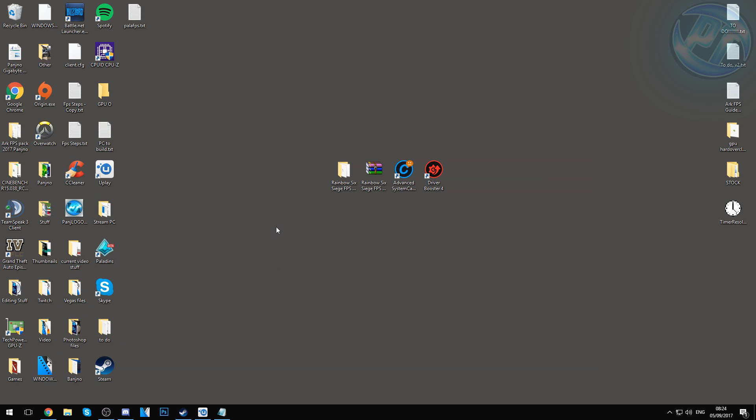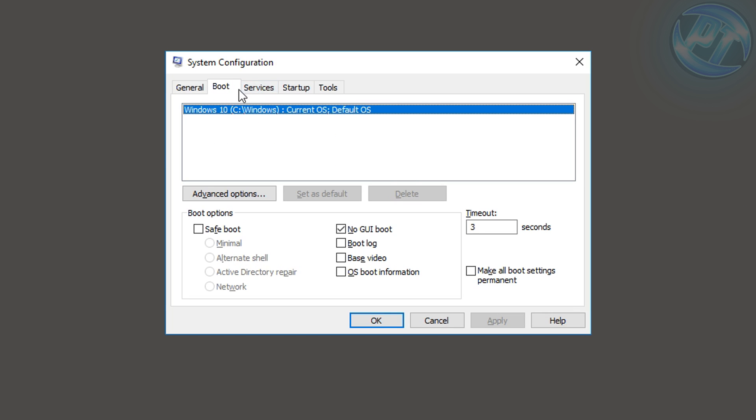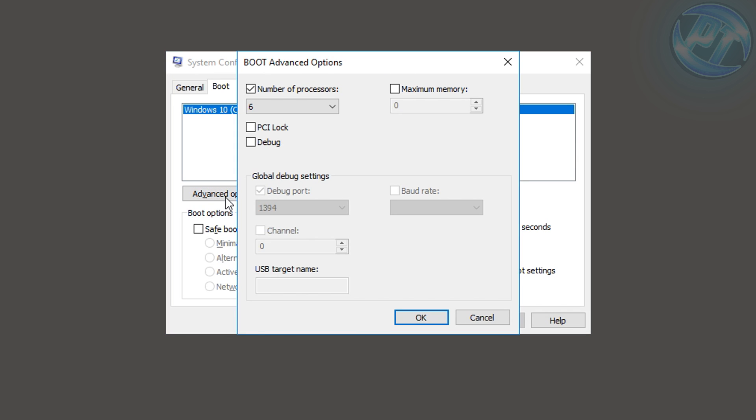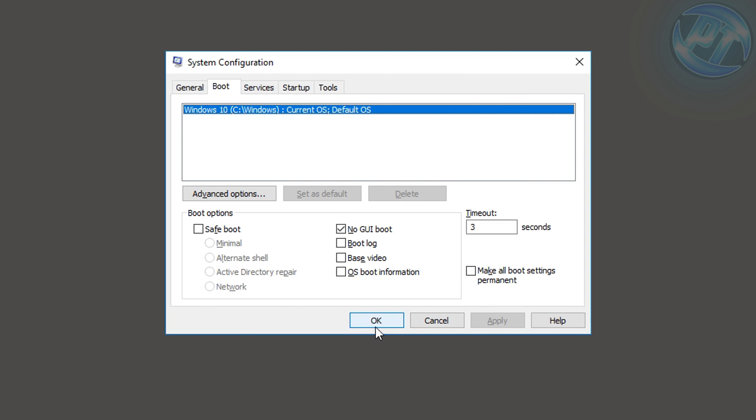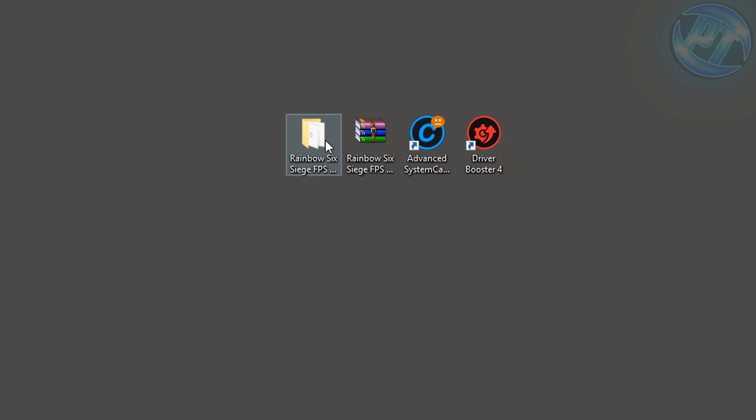Now we're going to go into MSConfig to set our processes. Go to the bottom left, type in 'MSConfig' and press Enter. Go into the Boot option, select your Windows version and drive, hit Advanced Options, and select Number of Processors. From the dropdown menu, select the highest number possible — it could be up to 24 or as little as 4. Set it to the maximum, press OK and Apply. When prompted to restart, choose Exit Without Restart as we'll restart at the end of the tutorial.